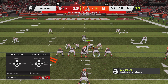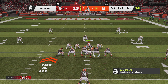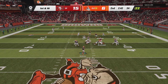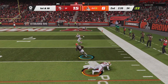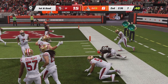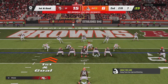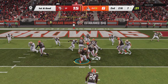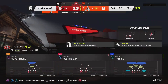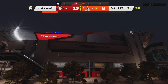From the 34, here's first and ten. Faking the give, now Watson. Bell brings it in across the formation and finally down he goes as they work it inside the ten to the seven. They'll run with Chubb and he's brought down right at the five-yard line — give him two on the play. He'll get two out of that run, and it's going to bring up a second and goal.